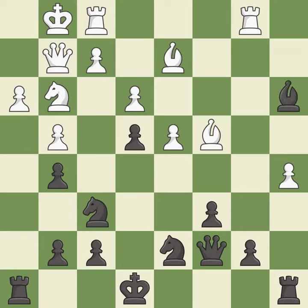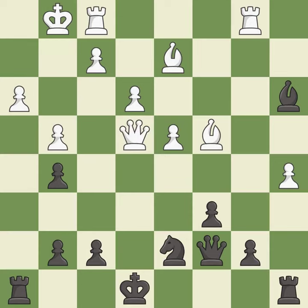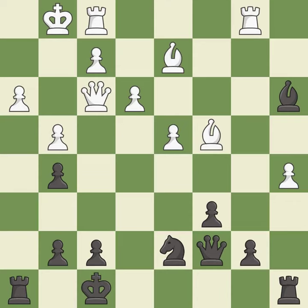This activates a rook by developing it off of its starting square. This maintains the balance in material with a good trade. It is good. This is an equal trade — it is best. After all captures, this is an equal trade — it is best. This steps away from the checking queen — it is excellent. This defends a pawn that was under attack and had no defenders, and threatens to play checkmate.